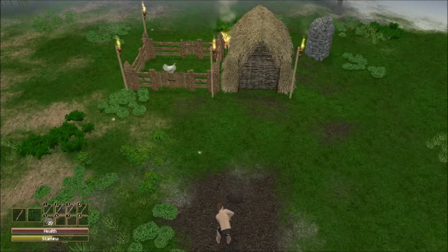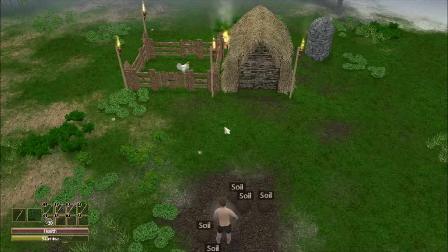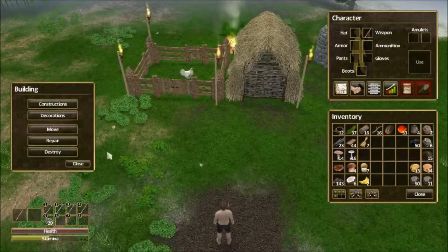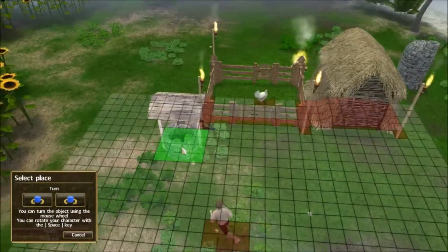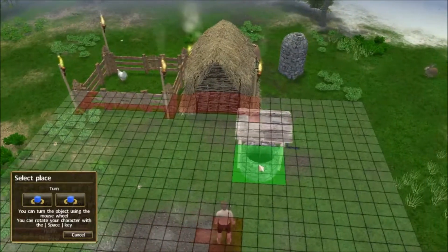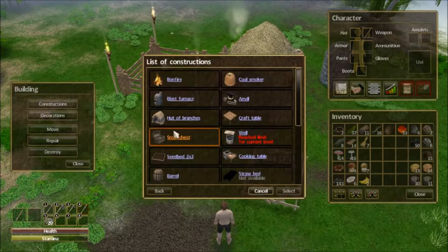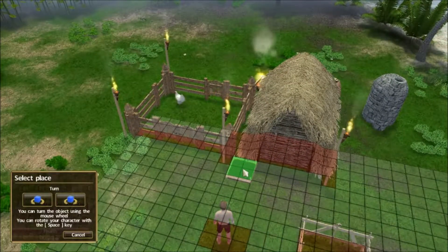Hold on Mr. Chicken, we'll soon be working. It took us a while to get that chicken though. Okay, let us now construct this. I want it right here, close to home.